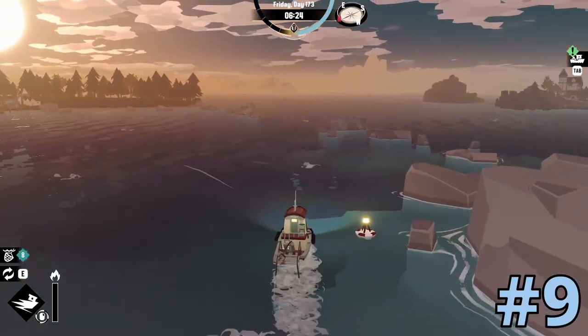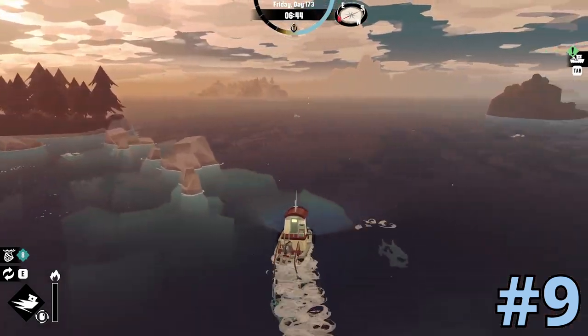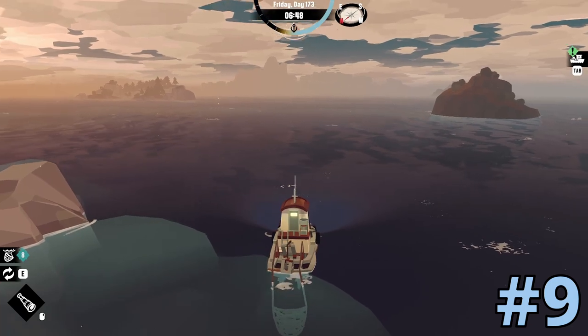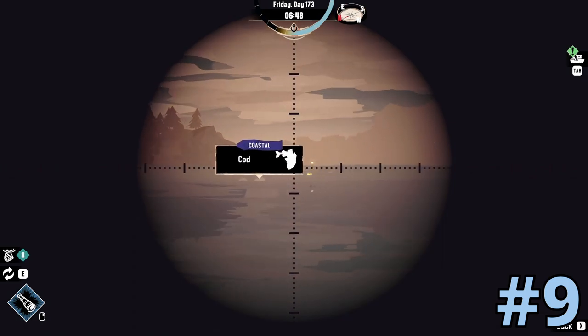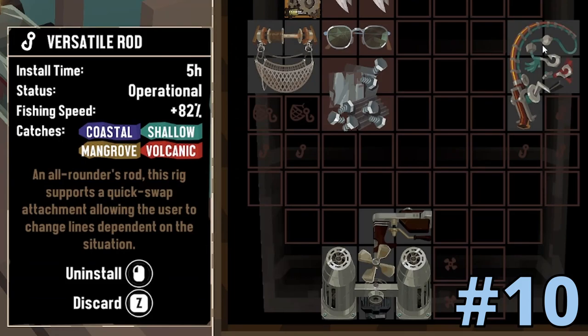This has been mentioned in other tips videos, but I also wanted to include it because I wish I had remembered this fact earlier in the game: you can use the telescope, or spyglass as they call it, to look for fishes. I literally spent half of the game looking for certain fishes, especially in the Twisted Strand area — it was so painful.